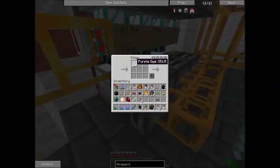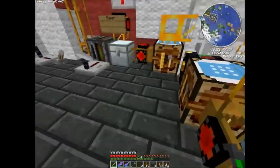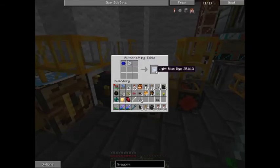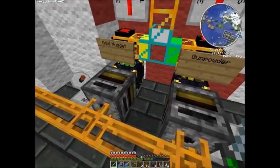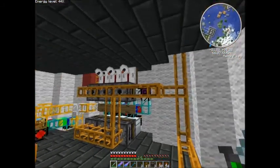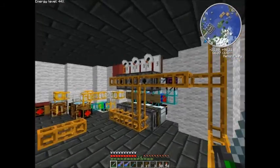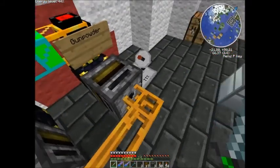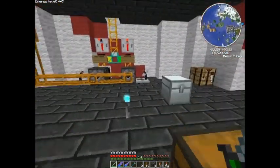Over here we've got all our dyes — so 16 purple, 16 light blue, orange, yellow, red, green. For some reason there is this indigo dye that's meant to work as a lapis replacement, but for some reason it doesn't work in fireworks, so I'm just converting it to light blue instead. All these pneumatic tubes are just connected to each other. For something like this, they're much easier to use than Buildcraft pipes because they're smart — items won't just bounce back and forth; they know exactly where to go. You can see there's gold nuggets and gunpowder with all their filters, and all these are on wireless redstone.